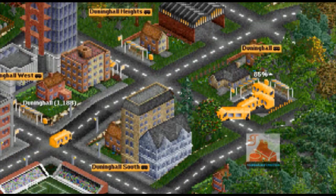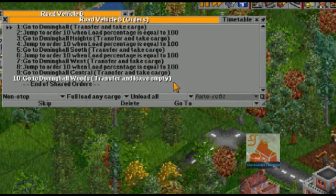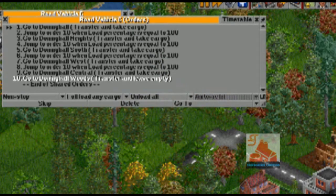Road vehicles are often used as feeders to move passengers from within a city to a train station. To improve this function, you can use conditional orders which make the road vehicle skip to the unload order as soon as it is full.